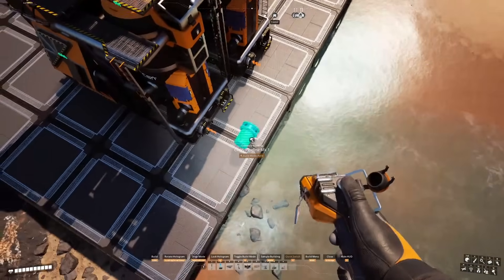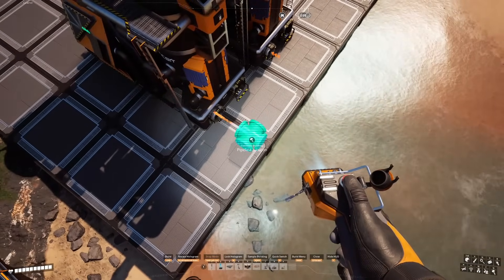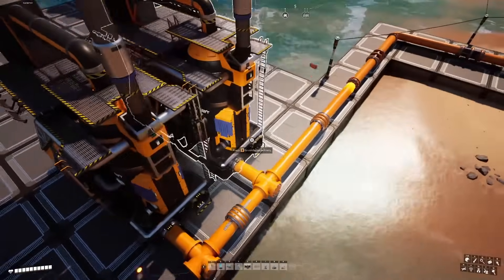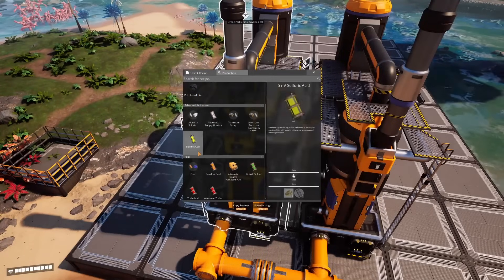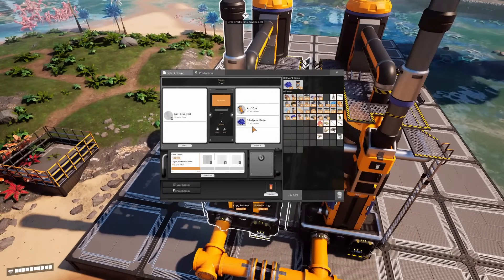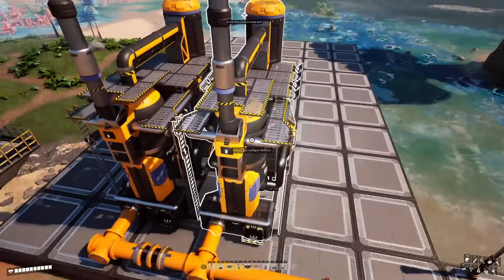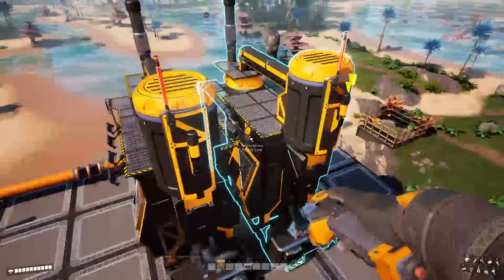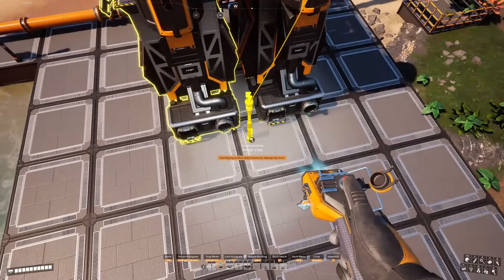Next we'll connect those refineries with pipeline junction crosses to our fuel input line. We'll set each refinery to the default fuel recipe — that's the one that takes 60 crude oil per minute and produces 40 fuel and 3 polymer resin. And we'll connect up power to get the refineries started processing our fuel.